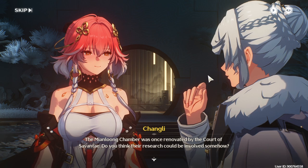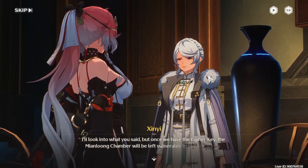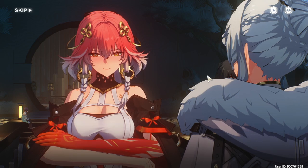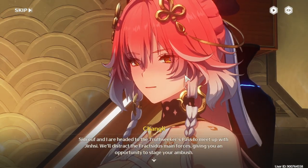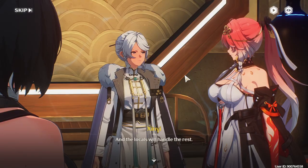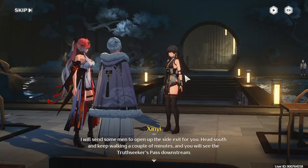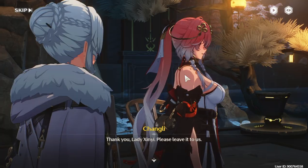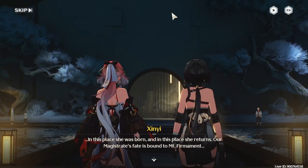Was it once renovated by the Court of Zavante? Do you think their research could be involved? Maybe, because the Court of Zavante does a lot of things even outside of Jinjo. I'll look into what you said, but once we have the cypher key, the Myan Moon Chamber will be left vulnerable to fraxidas retaliation — we must keep them at bay. Should we stay here then with the truth seekers? We'll distract the fraxidas main forces, giving you an opportunity to stage your ambush. Head south, keep walking a couple of minutes, and you will see the truth seekers pass downstream. Lady Xingy, please leave it to us. She was born here — in this place she returns. Our magistrate's fate is bound to Mount Firmament.